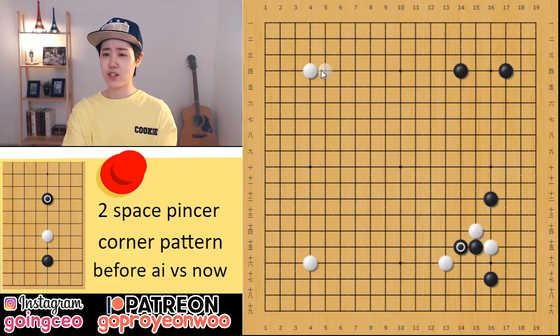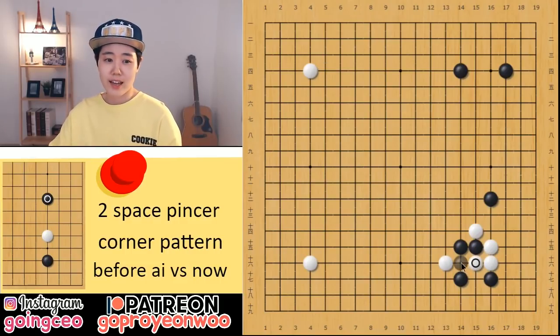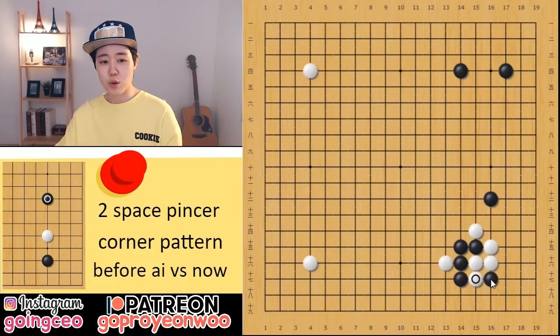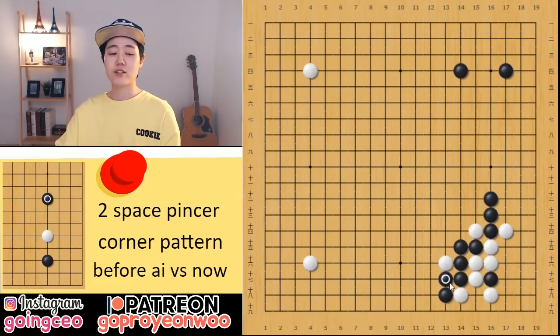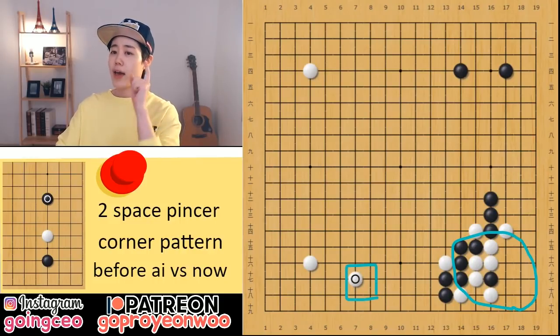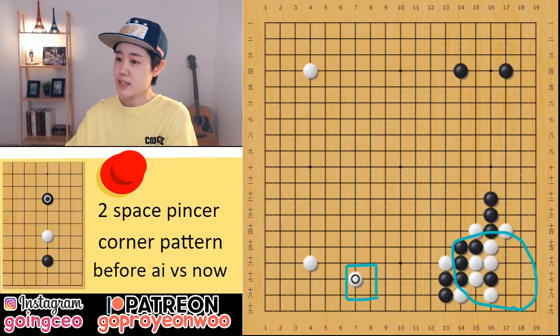Why are these variations something you don't have to know? Because after that, you can just go out and capture the one stone in the corner. So if black cuts here, tak tak tak, and when black connects here you just play this enclosure. If you see this joseki, the corner is quite big and you have sente, so AI gives white 70% — meaning white is comfortable.